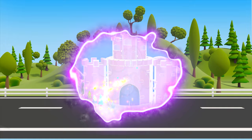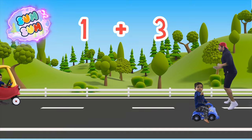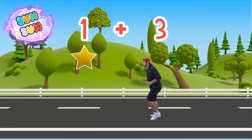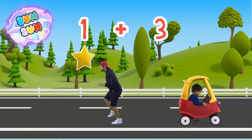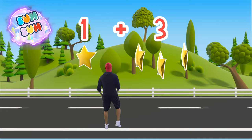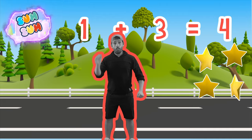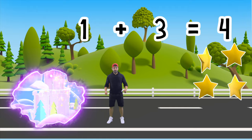Final level! One superstar plus three superstars. Go left! Right! Jump! Left again! Duck! Go left — our first star! Dodge right! Dodge left! Dodge left! Jump! Jump again! Three stars! One superstar — 1 plus 3 superstars is 4 superstars! 1 plus 3 is 4!